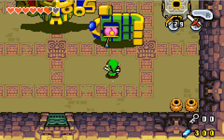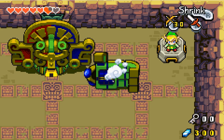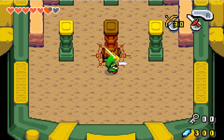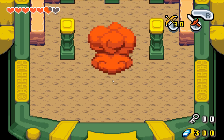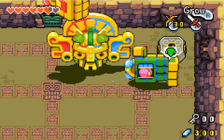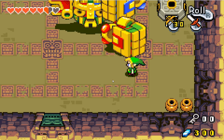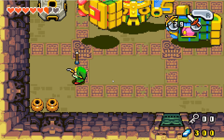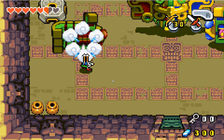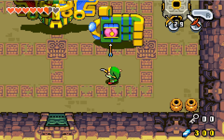Shrink. Roll, roll and get into him. You have to hit. And that's one. And that's two.